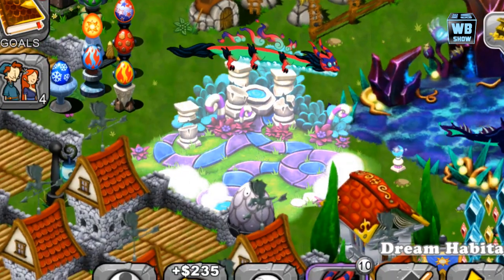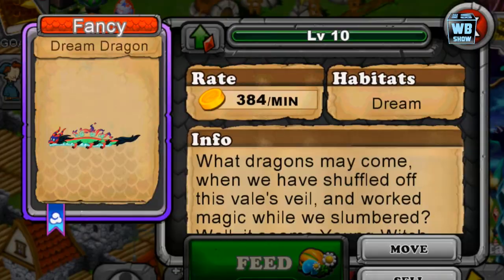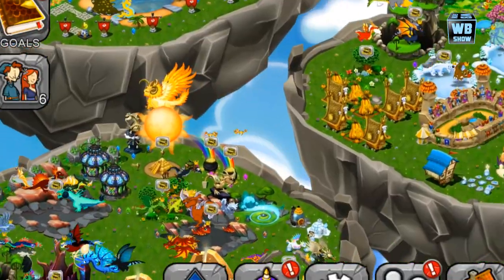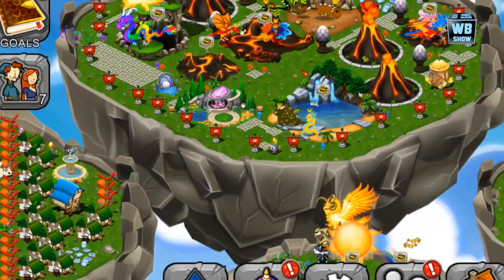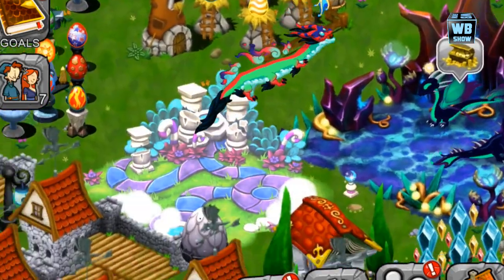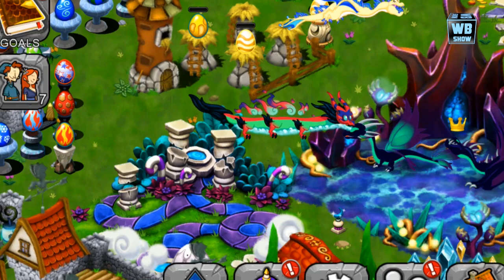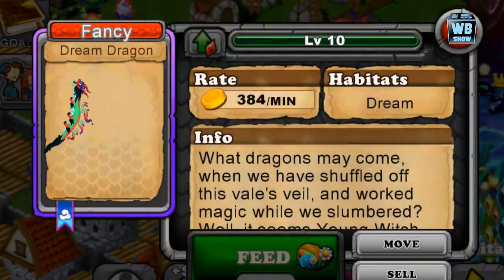Let's see how much gold it generates — 384. This kind of reminds me of the double rainbow dragon with that long snake-like body. Anyway, that is how you get the dream dragon in Dragon Veil.